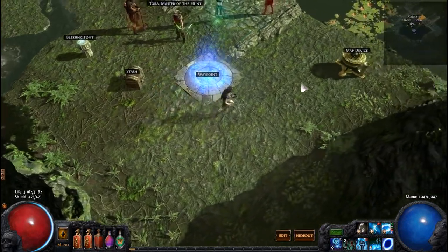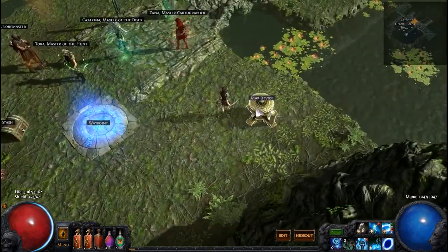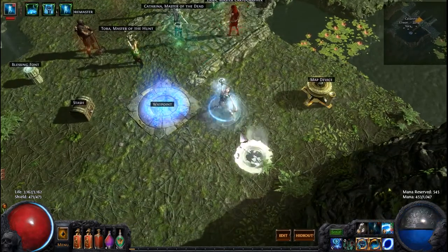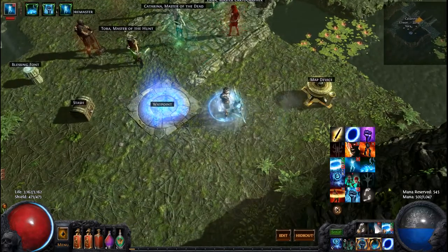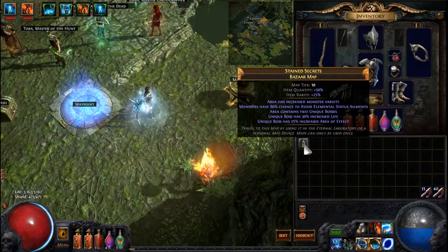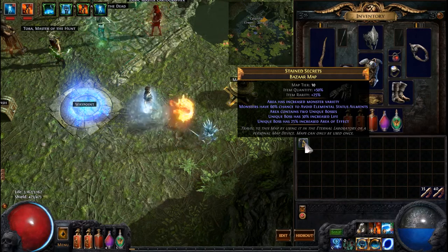Hello guys and gals. Mike here once again from Games4Charities. Tonight we're in Path of Exile and I better get my pets out. We are going to be running a tier 10 map on my Tele Supernova Witchville.